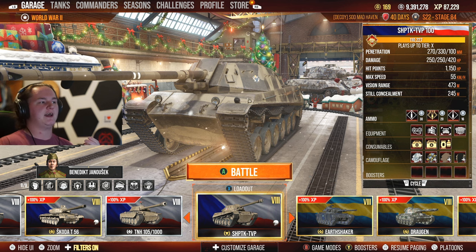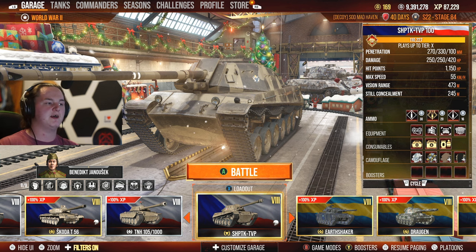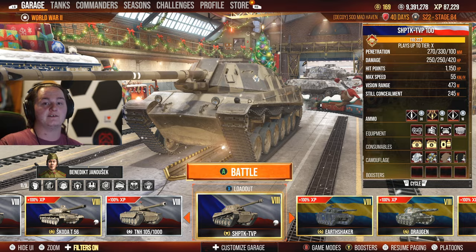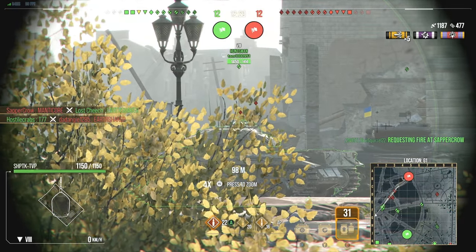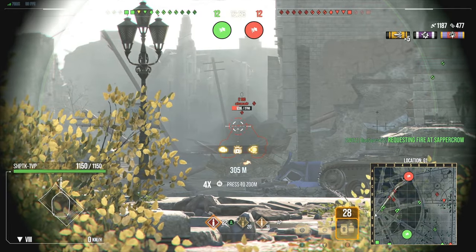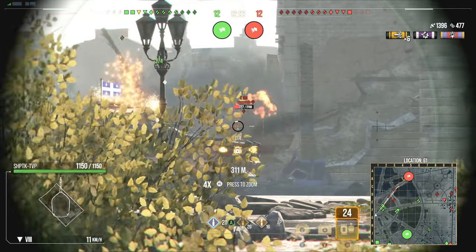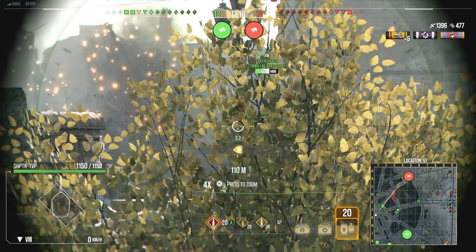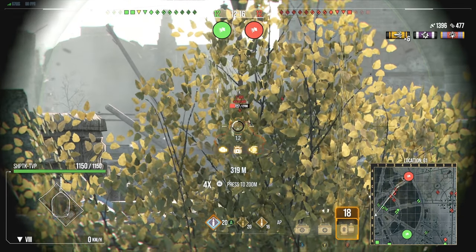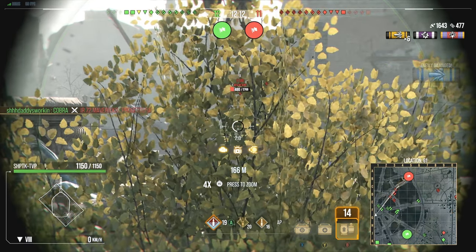I don't feel like I have a whole lot of problems inside this tank. I got my first mark on it — I guess that's all that counts. What I really like about this tank is its aim time at 1.3 seconds — that's extremely fast. Then an accuracy of 0.32, and a reload of 4.1 seconds, or 3.8 seconds with the premium consumable.